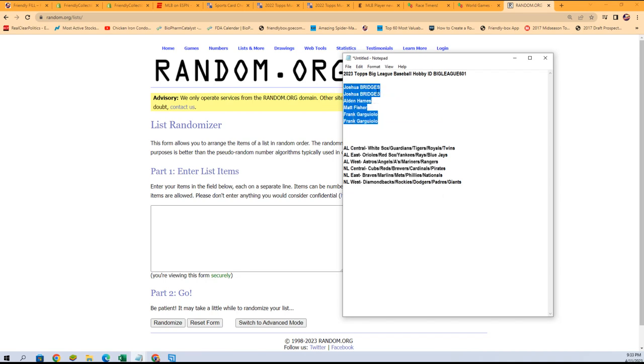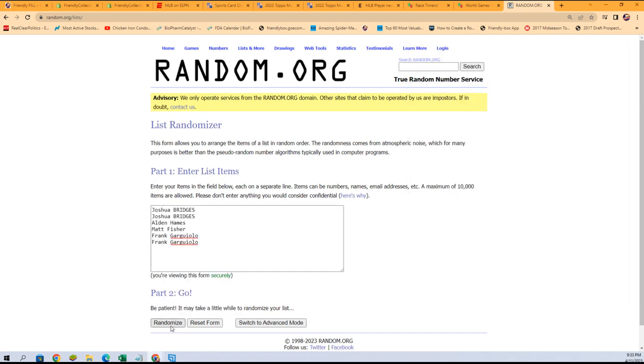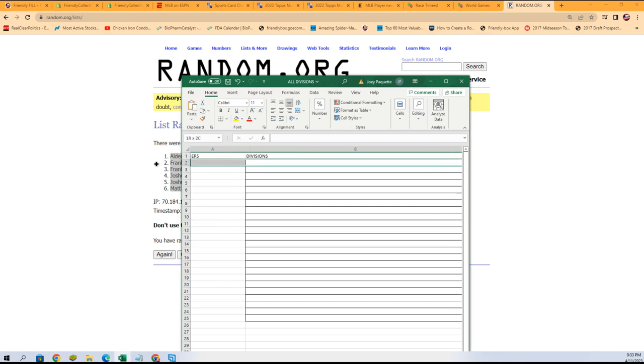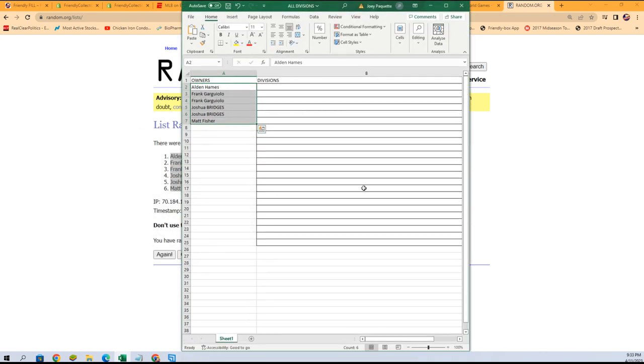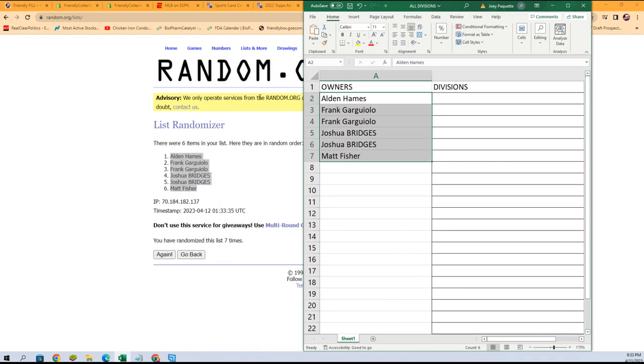We're going to randomize each list seven times over here and stack the lists up side by side. That's how you get your random division. Lucky number seven, the first random is done. Now time for the division random.